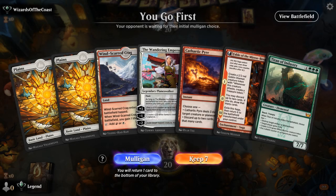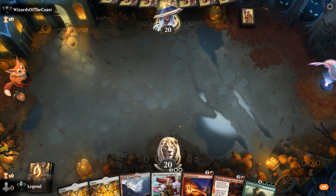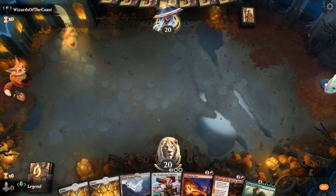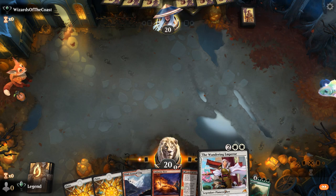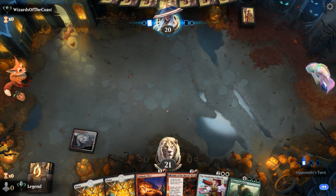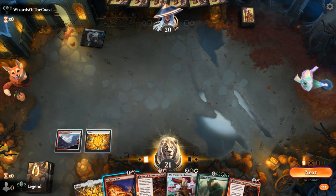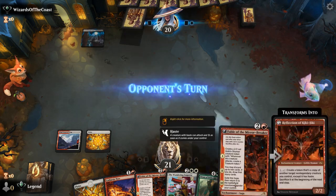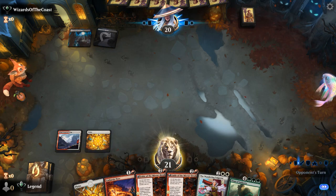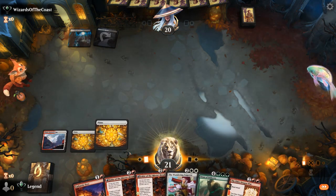We're on the play and the hand has potential, especially a turn-3 Fable which is always powerful in this deck — we can discard Titan and have Pyre for interaction early on. We'll see what we're up against. It looks like black-white, so some sort of midrange deck — could be Esper Legends, as we see blue mana as well.